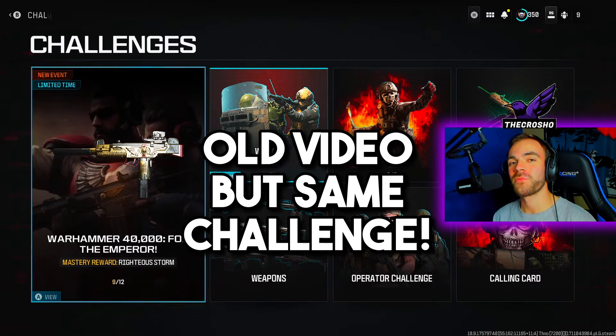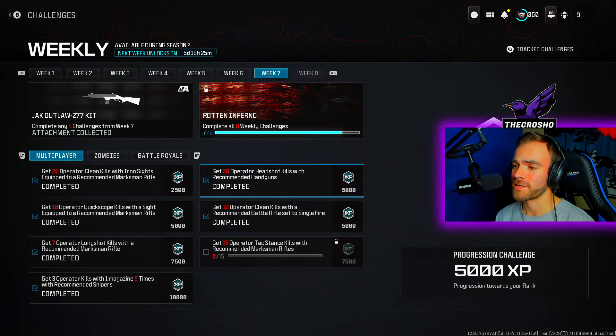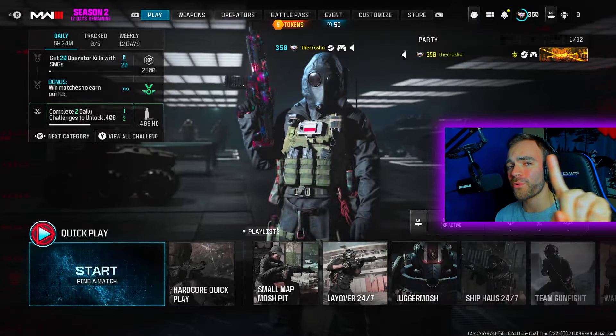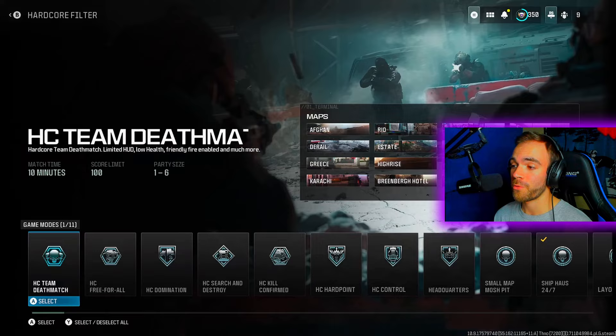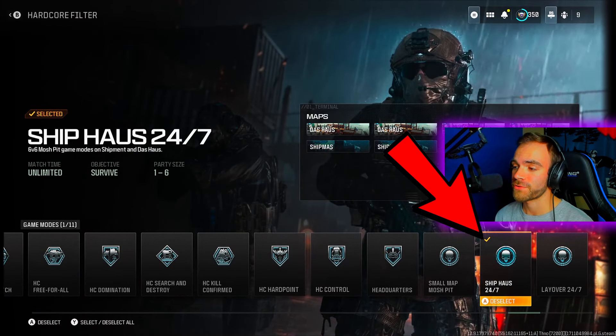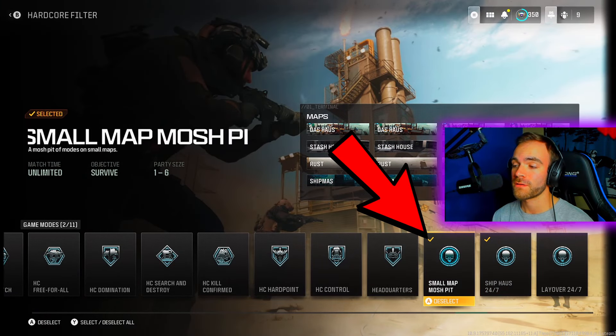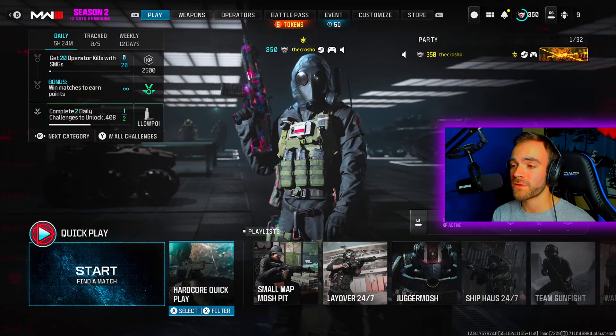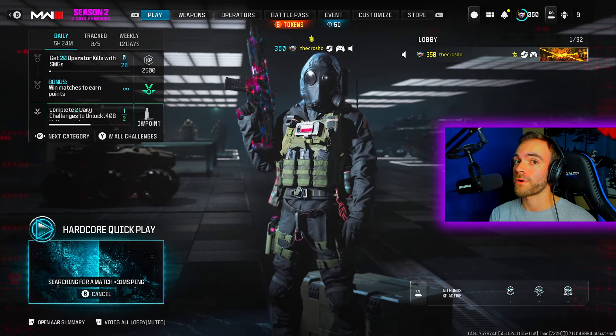What's going on YouTube? Welcome back to another how-to video. Today: how to get 20 headshot kills with recommended handguns in Modern Warfare 3. Of course I'm going to show how to complete this in one game. We will be playing Hardcore Ship Pause 24/7 or Small Map Mosh Pit — whatever you prefer. However, I personally recommend Ship Pause 24/7 and filtering for just Hardcore Shipment.